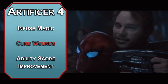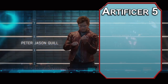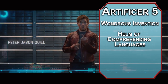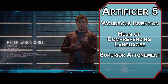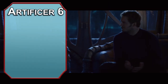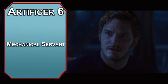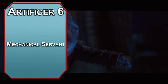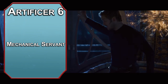For your ability score improvement, bump up your Dexterity — it increases your AC, accuracy with your gun, and your jump distance. 5th level Artificers get another Wondrous Invention — the Helm of Comprehending Languages lets you understand any language at will, so don't worry about not speaking those alien languages. You can also now attune up to 4 items instead of the standard 3 with Superior Attunement, and your Thunder Cannon now deals 2d6 thunder damage. 6th level Artificers get a Mechanical Servant — a beast of challenge rating 2 or lower that counts as a construct, with Darkvision and immunity to poison. You can use your reaction to have it attack someone who attacks you with a melee attack. Star-Lord doesn't have this in the MCU, so build your own robot OC — I recommend a saber-toothed dagger, but you do you.